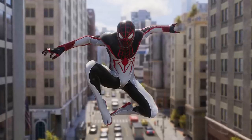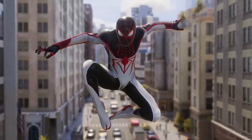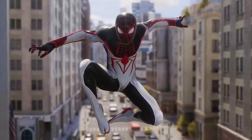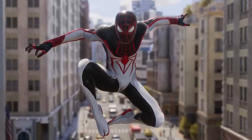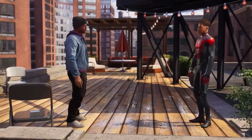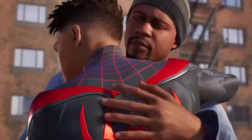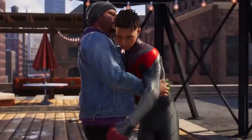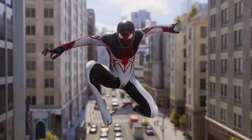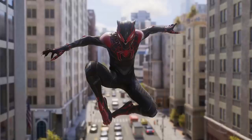At number 7 is the Track Suit. If they wanted to put Miles in an Insomniac-original costume for the ending, this would have made so much more sense — it looks really good next to Peter's Advanced Suit Mark II. It puts white on the suit giving it that very Insomniac Spidey look. If you don't like the white, you can have it in red and black or red and blue for a more Peter-inspired look, which seems a little sacrilegious to me. Without the white it looks a little naked, but as it is it's a really slick design — a much better choice for the 'Evolved Suit' than what they went with.